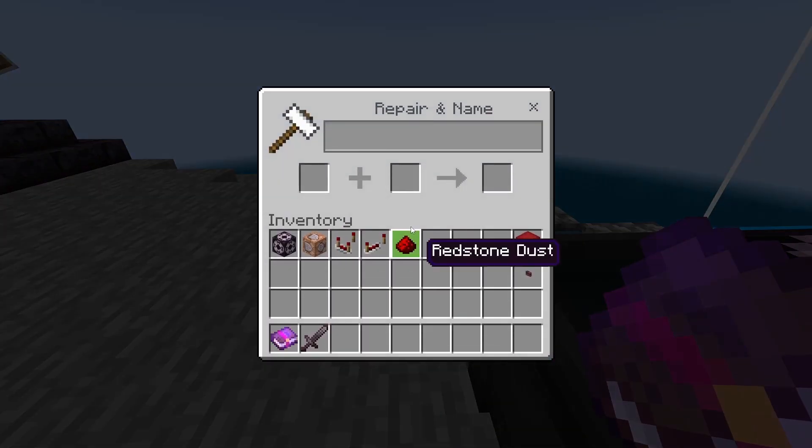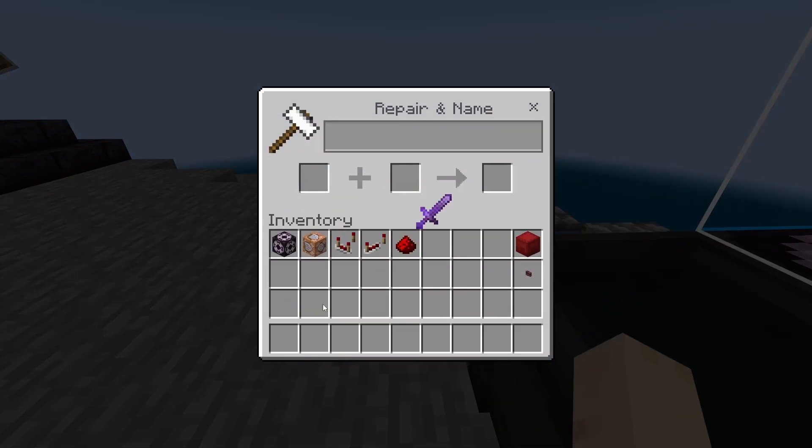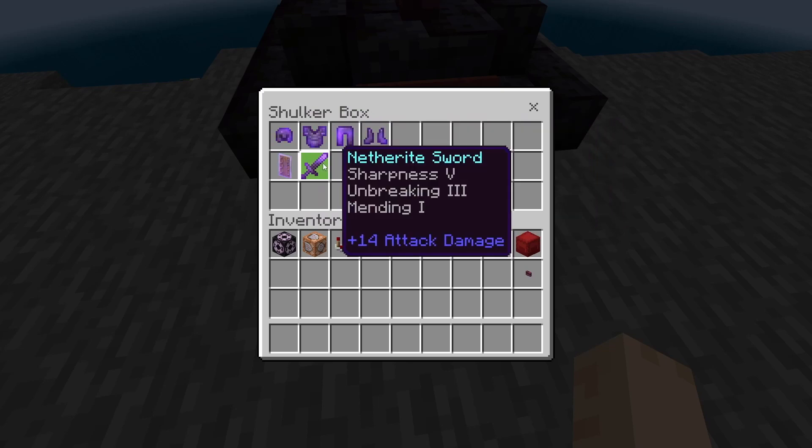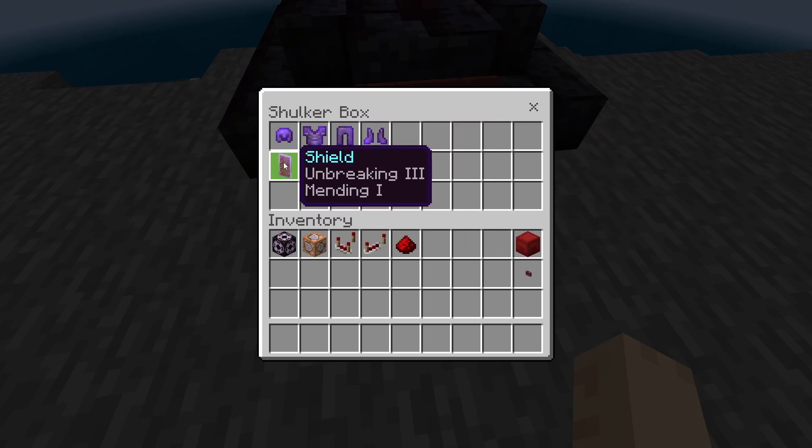The first thing we need to do for the fighter class is build our gear. This will be enchanted netherite armor, sword, and an enchanted shield. You can do this by using enchanting books, like this sharpness book — get your item and then use an anvil.